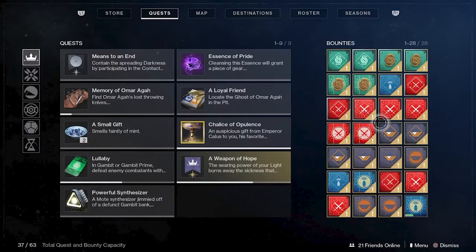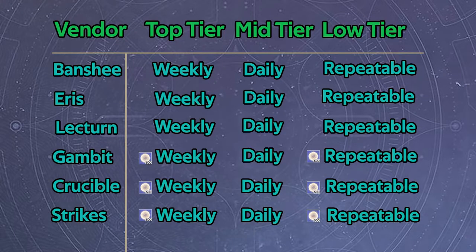The other thing is how you properly store bounties and which bounties you're going to go for. You only have 63 slots in your inventory to store things. First, make sure you get rid of any old quests or things you don't need that are taking up spots, because those will take away from bounties you can keep. Over the next few weeks, do your primary gambit, crucible, and strike bounties — your weeklies. If you do it for three weeks across all three characters, you can save all those weeklies, which will give you the most XP and also bright dust.